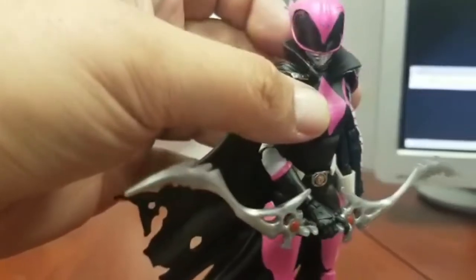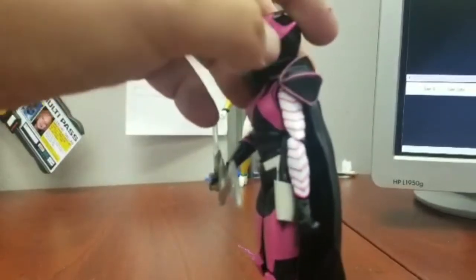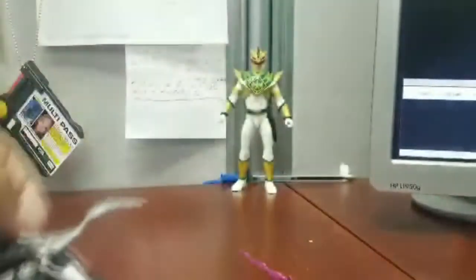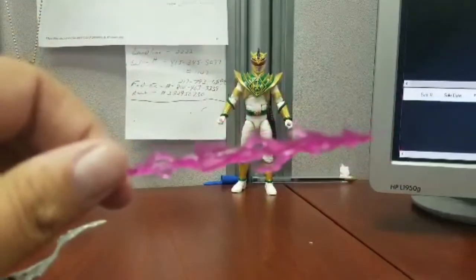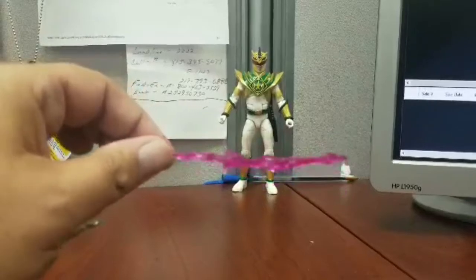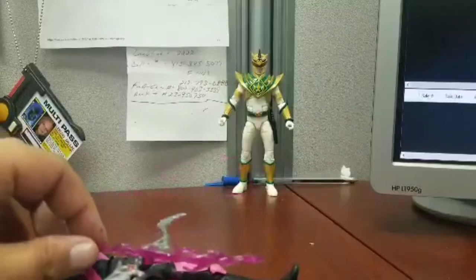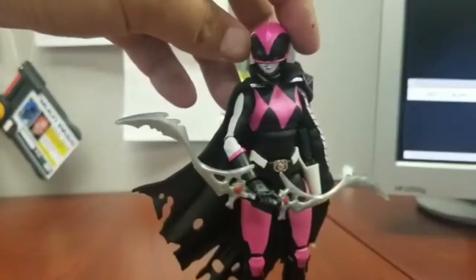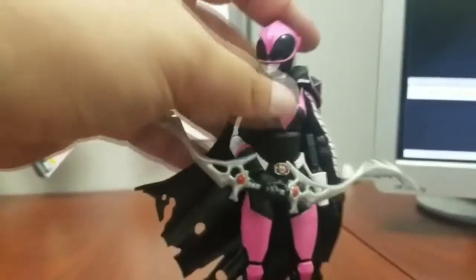Very nice, nice figure. The side of the arms. Boots. And then here is the pink arrow that I was telling you guys about — very nice, very cool. Goes into the little arrows right here. But yeah, that's it guys. Very nice, liking her. And looks like the cape just kind of attaches around her neck.